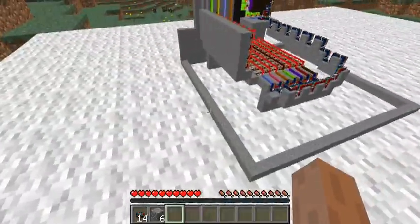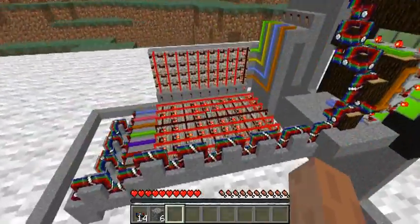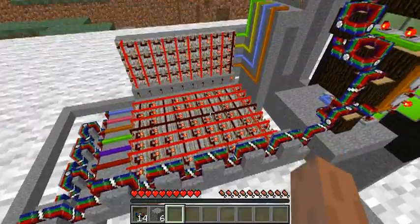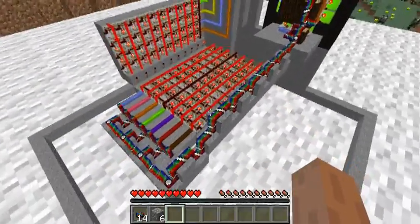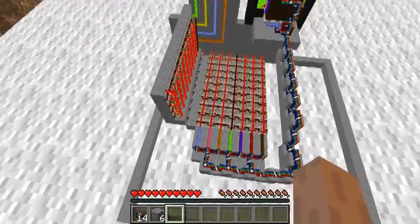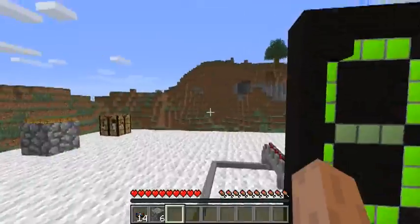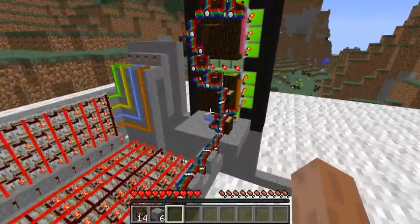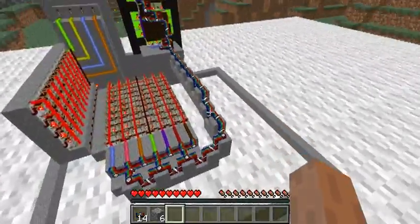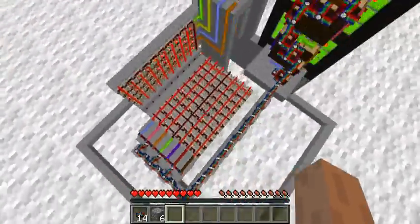I probably could have made it 2x2 if I wanted to, but I didn't know how much space it would take up altogether. Another thing I had a bit of a pain dealing with — well, not so much a pain, but it was an inconvenience: the screwdriver that orients the direction for these cells, as well as the direction for integrated redstone circuits, does not work. Again, not too much of a surprise, but it probably would have helped out a little bit with putting that together.